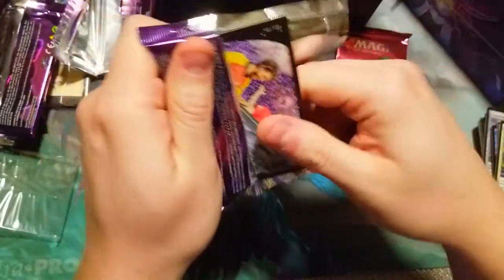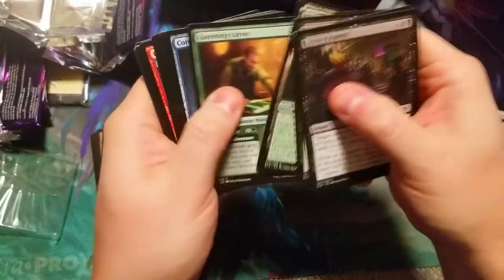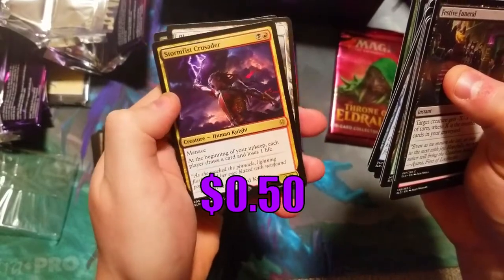Festival, Gingerbread, Corridor Giant, Skewer, Undersnapper, and we got Storm Fist Crusader — just a bulk rare.